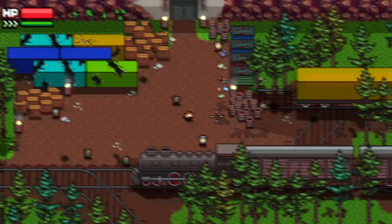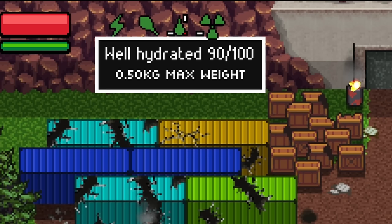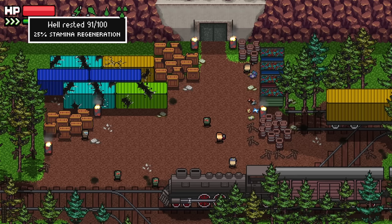Keeping your hunter well-rested, fed, and hydrated is a constant struggle in the wasteland of Zero Sievert. Keep an eye on your energy, food, hydration, and radiation meters. Make sure they don't drop too low or you risk taking negative status effects that can slow you down, give you bleeds, and eventually kill you.